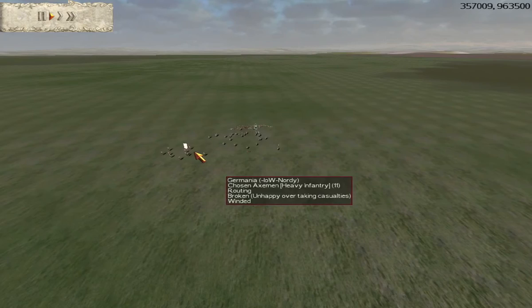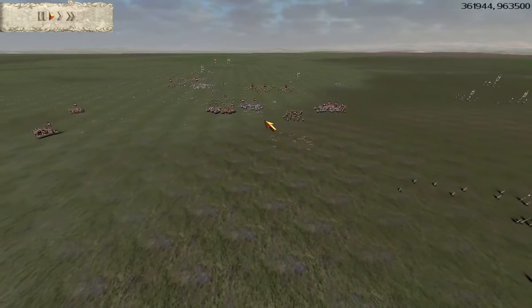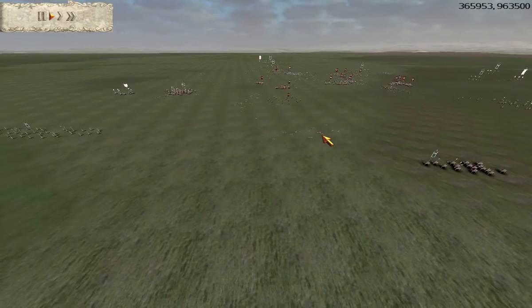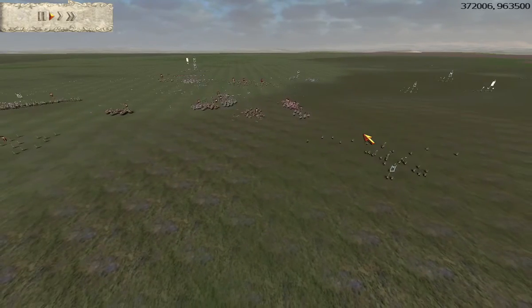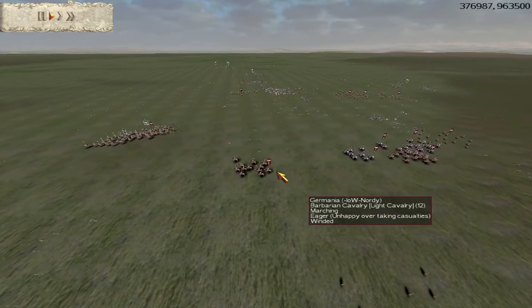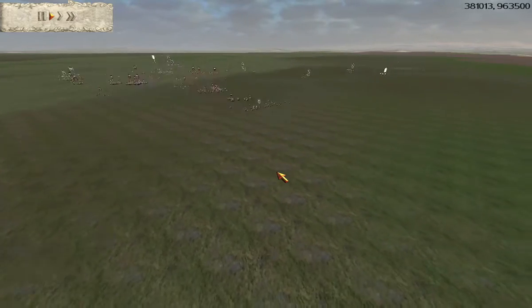It looks like the Chosen Axemen have routed, which is quite funny. We have Naughty sitting around with a lot of Cav, not really doing too much. I'd say Naughty has this game still, but he's got to start deciding what to do with this Cav before things get too bad.